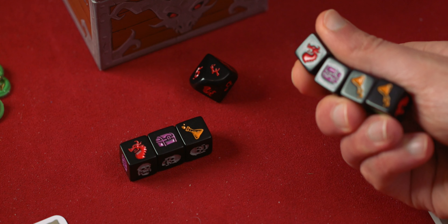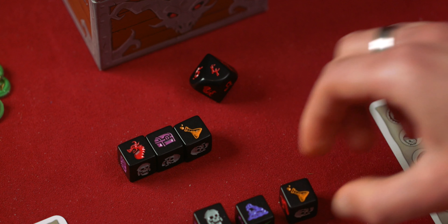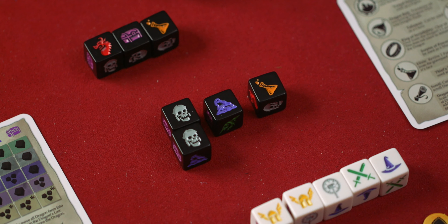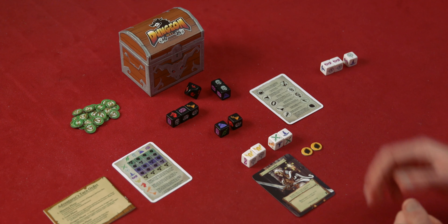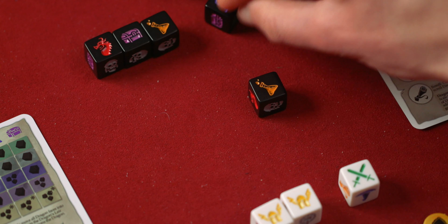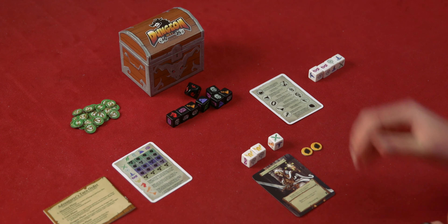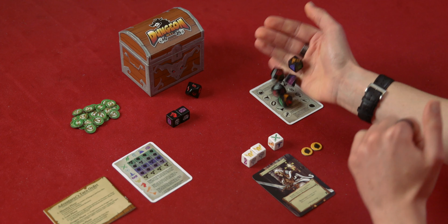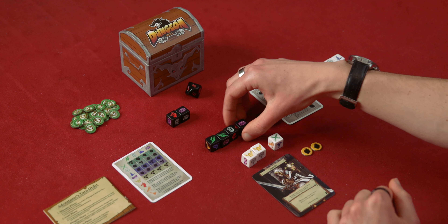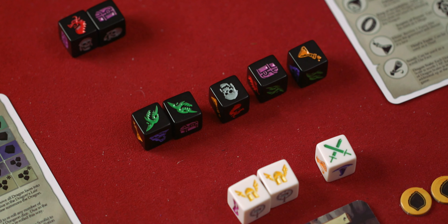I will now delve to level four of the dungeon. Pick up four dungeon dice, give them a roll. I have two skeletons, an ooze, and a potion. I will use this cleric to defeat those two skeletons, and he goes off to the graveyard. I will use this mage to defeat that ooze, and I will ignore that potion — I want more monsters. Let's proceed to level five. Take five dungeon dice and give them a roll. I have two goblins, a skeleton, a chest, and a potion.